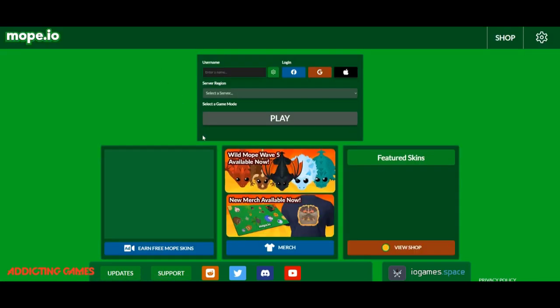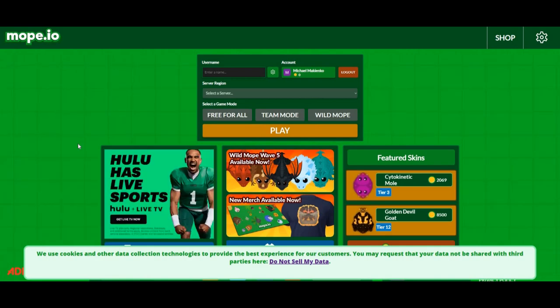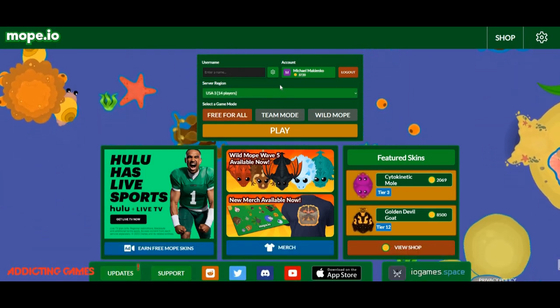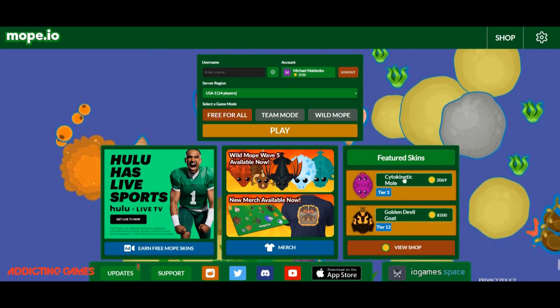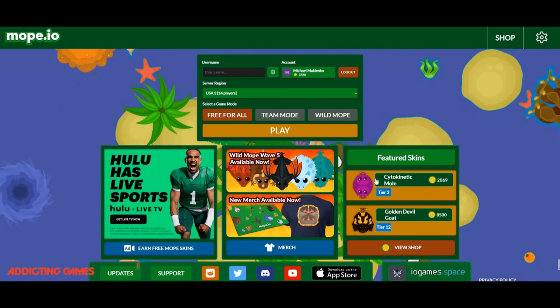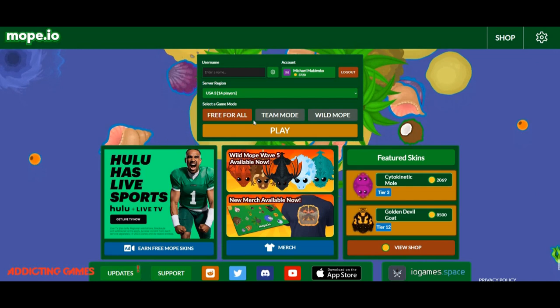So let's play it. This is what it looks like - it's really different. I'm going to explain something about this game. This is Mope.io, you can see in the corner this is how the real one looks. There's the enter name, username, and I have an account. I have 3,720 coins, and what you use those coins for is you can buy these different skins, like you can buy the Cytokinetic Mote right now.